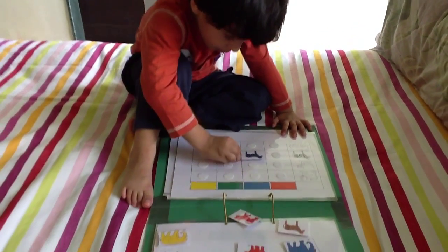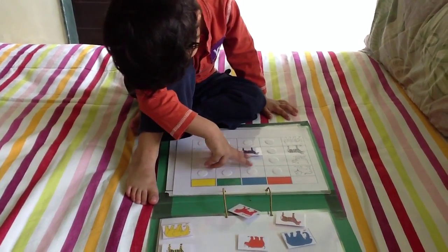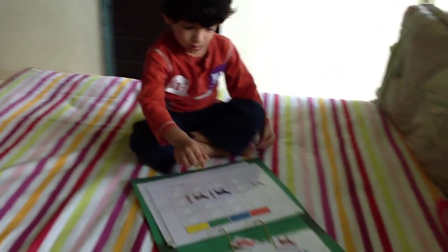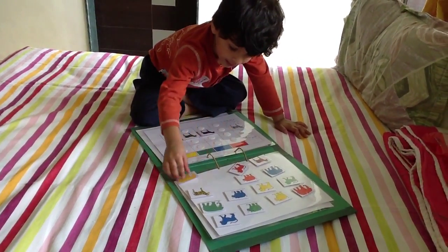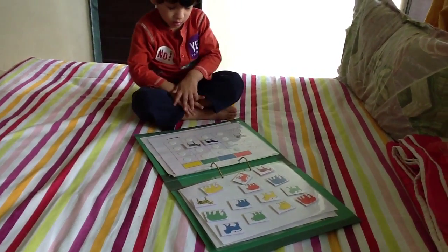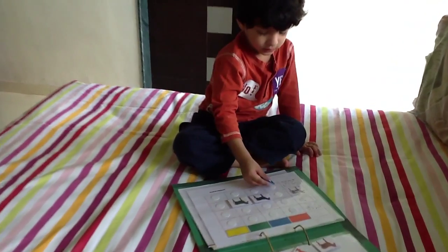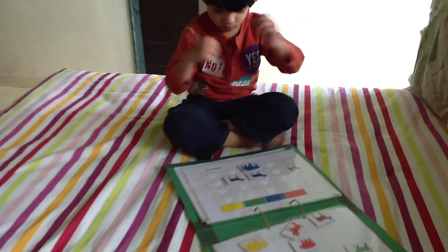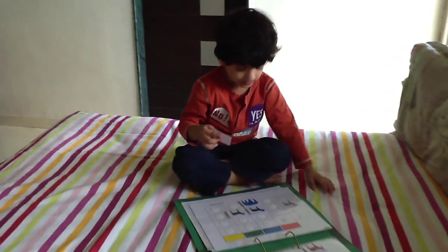Very nice. Can you pick a blue elephant now? Please pick a blue elephant and place it. Blue elephant, and then red lion, okay? Blue elephant — where should you keep the blue elephant? Is that correct, Mosh? Where is red lion? Where should red lion go? Blue lion. Yeah.